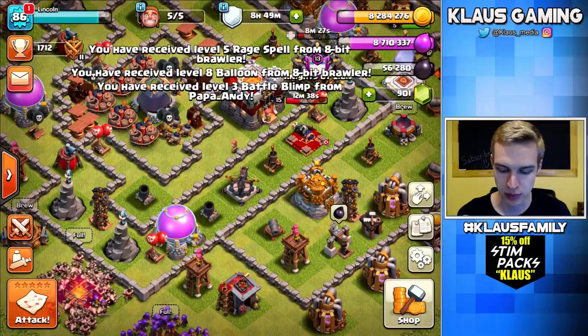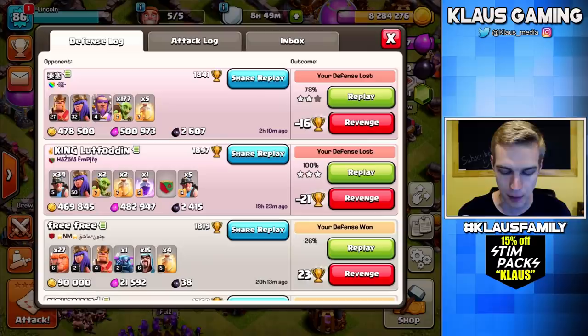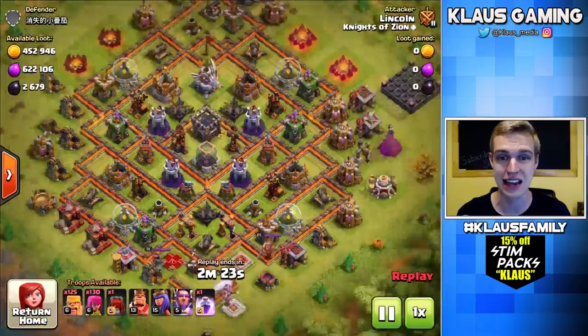Whoa! Nice — Balloon, Battle Blimp, Raid Spell. Pretty much got everything but the Electro Dragon that I wanted. Let me give them just a couple more minutes and wait to see what comes up.